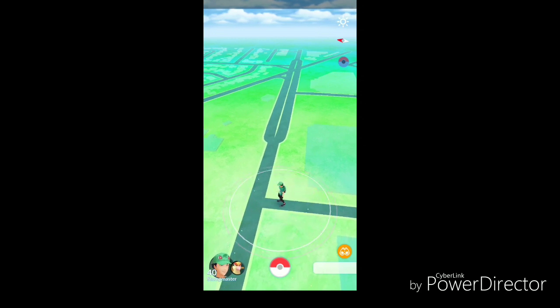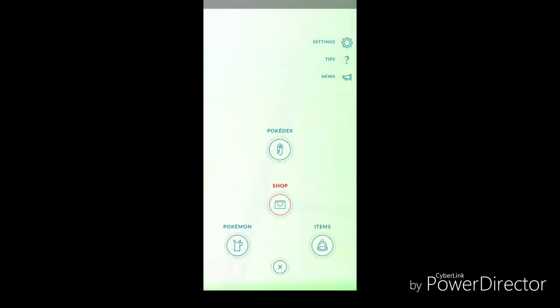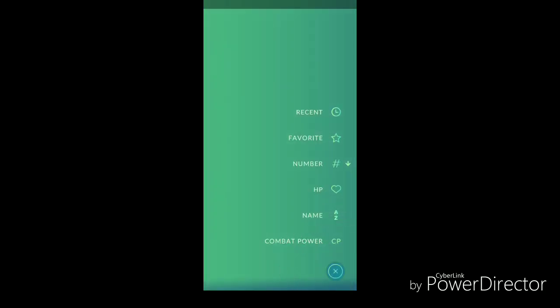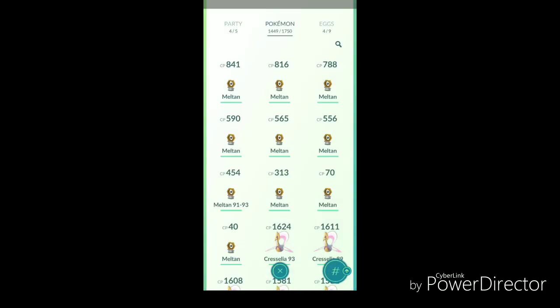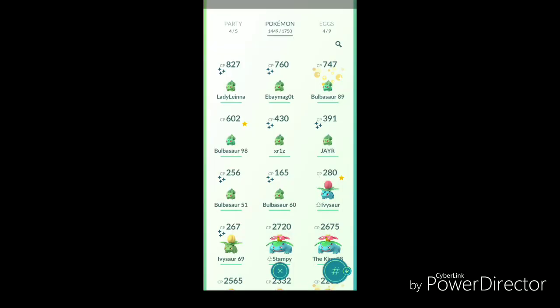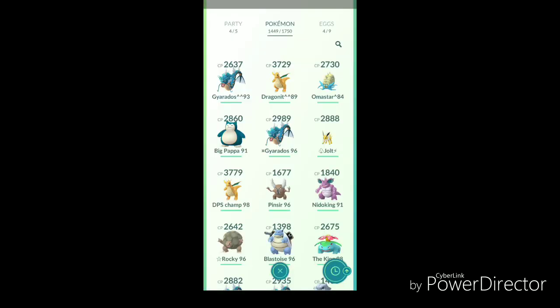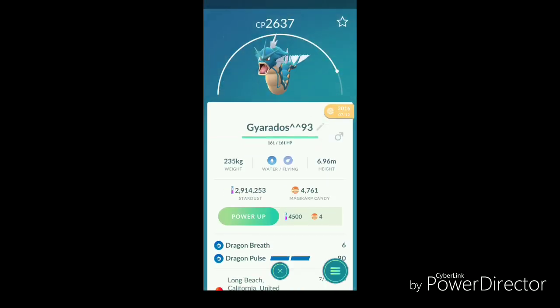So let's talk about this new update in Pokemon GO. We got lots of new functionality with searching through Pokemon. You can now sort by number, and we can also reverse search by number. We can reverse search by recent — this is my most recent Pokemon, a Horsea that I caught today. I also have my reverse, showing the oldest Pokemon I have, and as you can see on screen it has a little tag showing it was caught on July 12th, 2016.